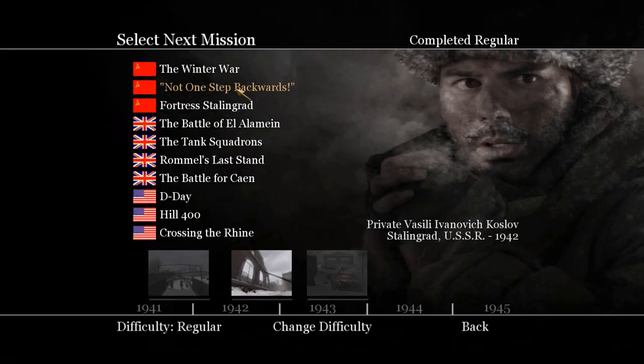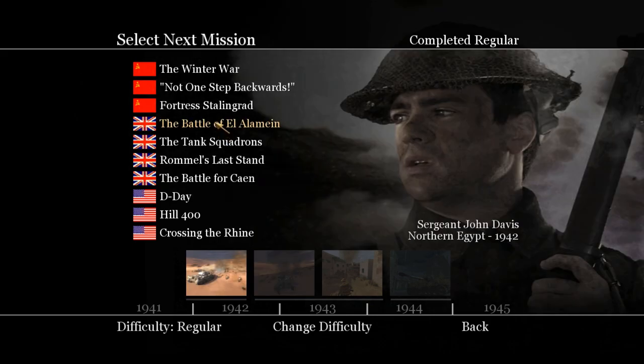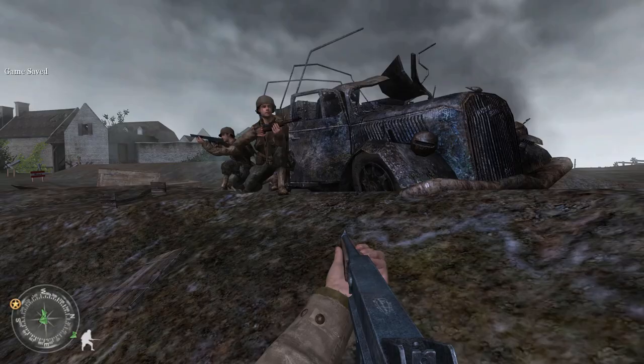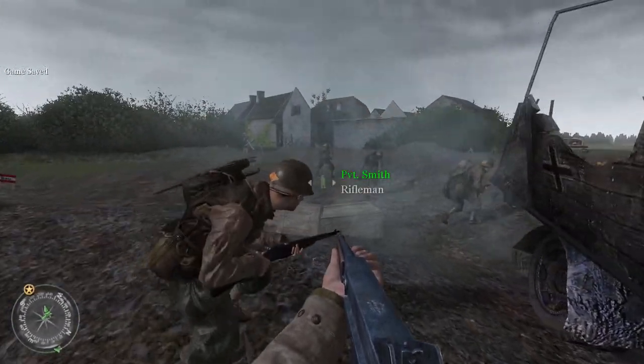One nice new feature is that you no longer have to play through each character's entire campaign to advance to the next one. Just playing through a few missions of one campaign will unlock the next one and so on. Once you beat the game, you can choose any level you want at your own leisure. On the other hand, you no longer have a manual save, but the checkpoints seem more frequent in this game.